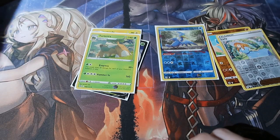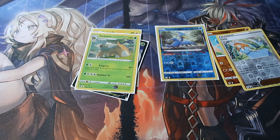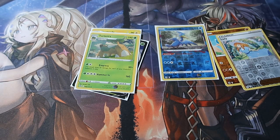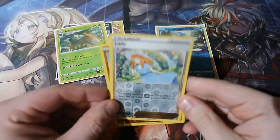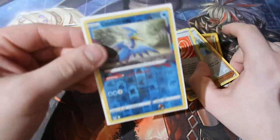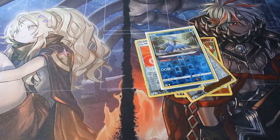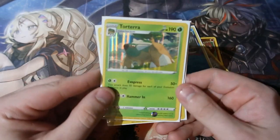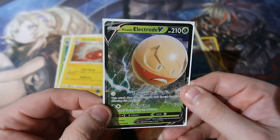Either way though, people, it was going to happen at some point that something was going to disappoint us. So before we say goodbye, let's see what we pulled today. For reverse foils we got Lady in Blue, Hitmontop, Heavy Ball, and a reverse foil rare. And for holo-rares of the day, we got ourselves Totara, Electrode, and the Electrode V.